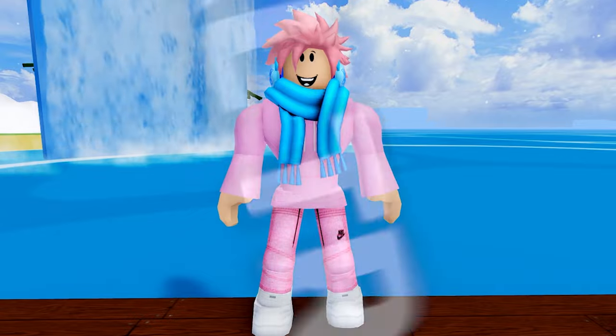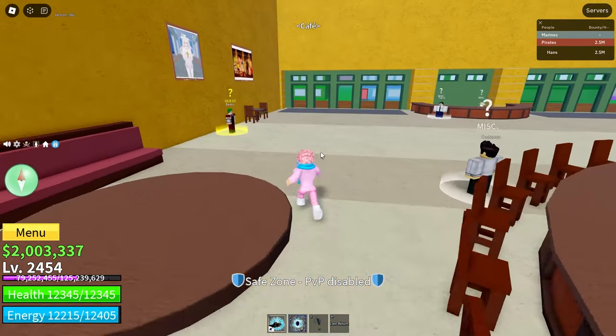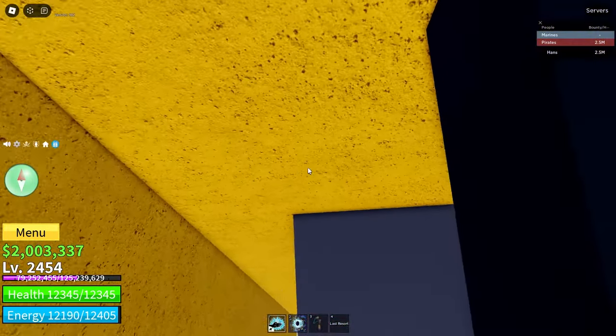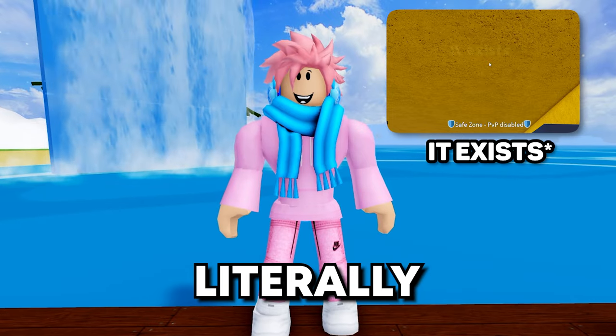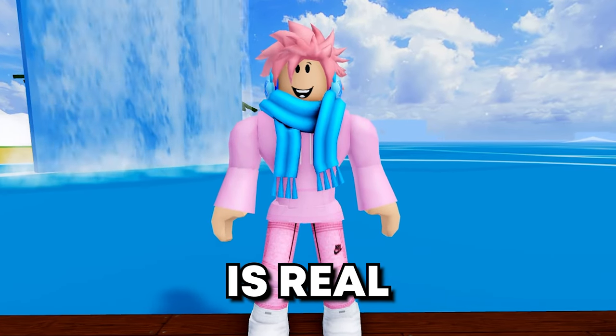Next is a pretty cool easter egg that doesn't have much meaning but is a pretty cool reference. If you head over to the cafe on the second sea and climb up the wall using any ability, you're going to notice some text that has its opacity set to about 1%, so you can barely even see it. This text says 'It's real,' and I'm pretty sure this is a reference to the very popular 'One Piece is real' meme.